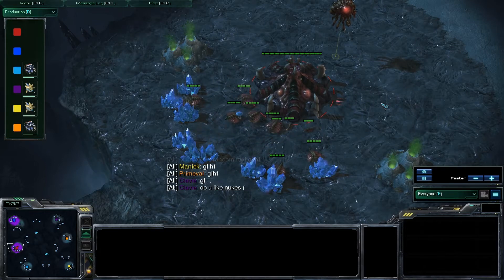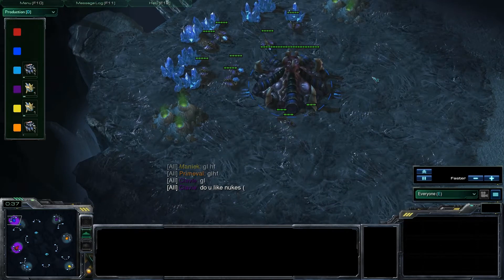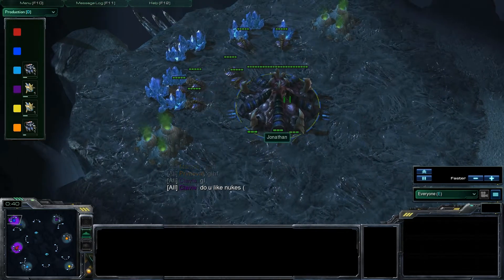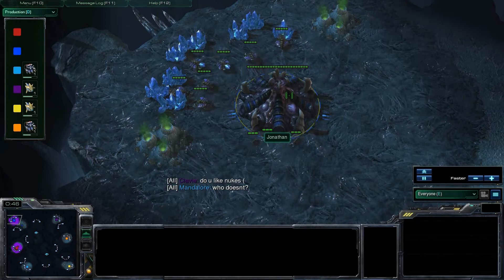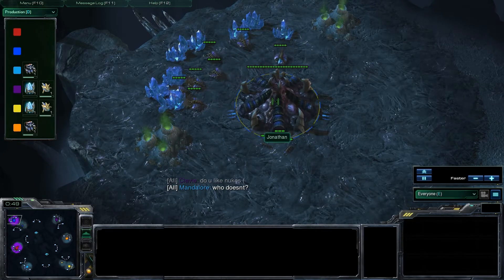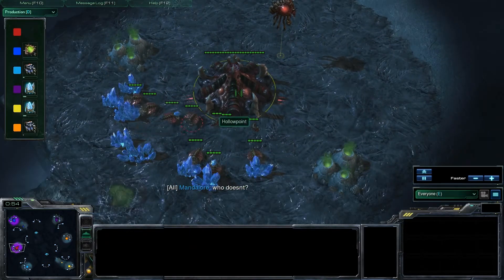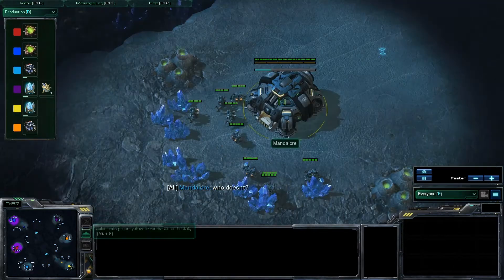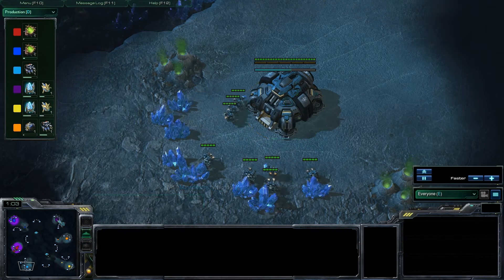None of these players — let's start off by introducing them. I don't believe these are pro players, but they are pretty good, I believe. Anyway, in Team 1, up the top left side of the map, we do have our blue Zerg player, Jonathan. Red Zerg player, Hollow Point. And our teal Terran player, Mandalore. That's going to be Team 1.